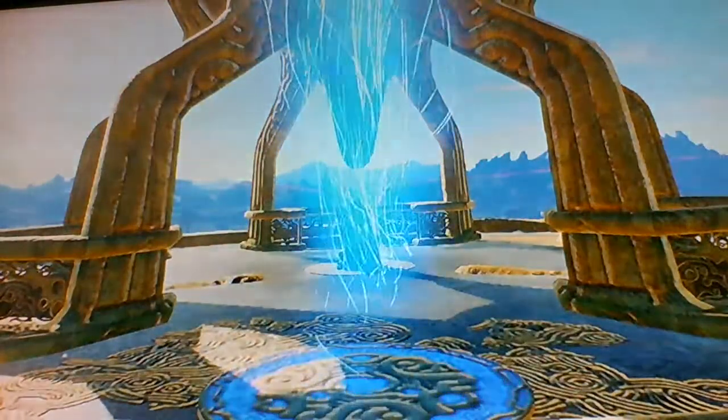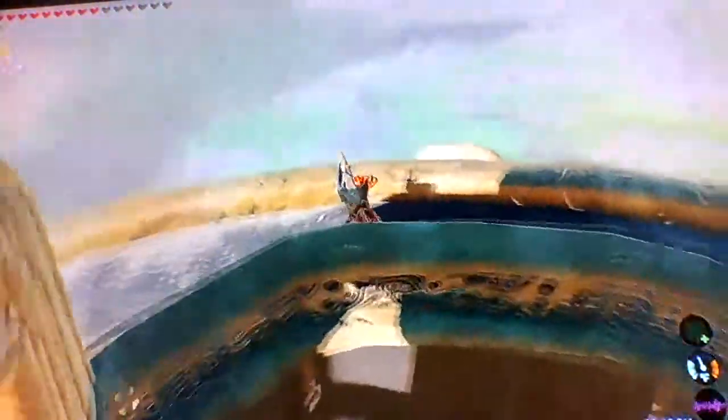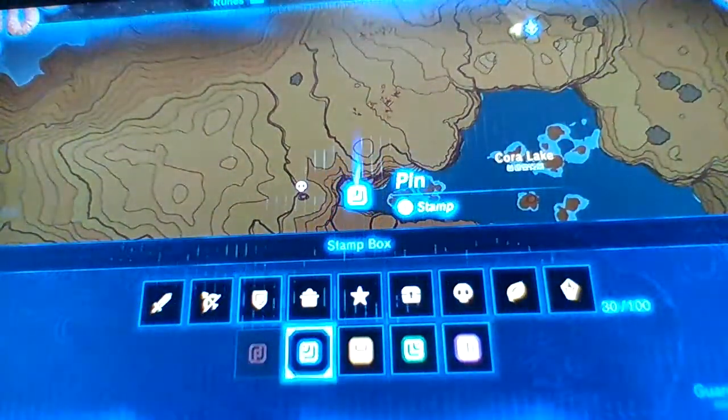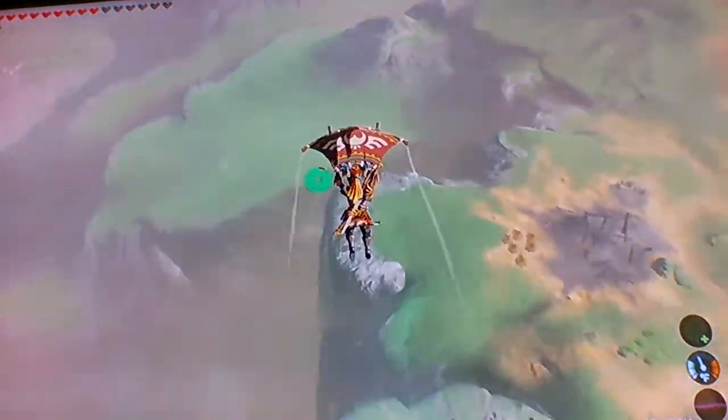Once you're at the lake tower, come over here — it's right where this marker is. It's at Cora Lake, so just paraglide towards there.